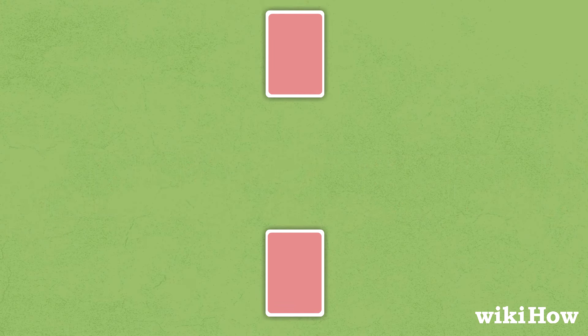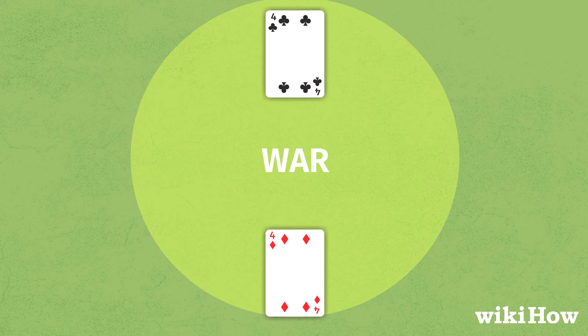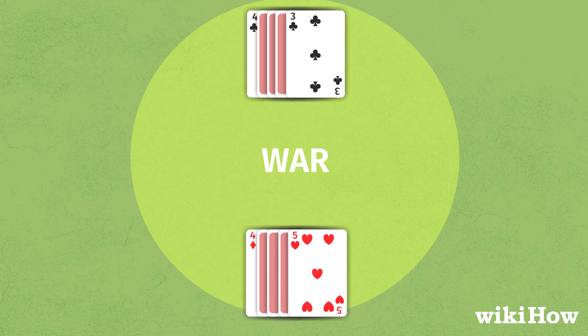If two or more players flip a card of the same rank, they go to War. Each player in the War places the top three cards on their pile face down in front of them, then flips a fourth card face up. Whoever has the highest face up card wins all of the cards on the table.